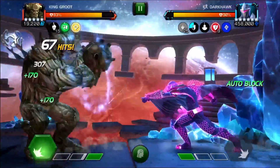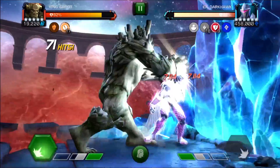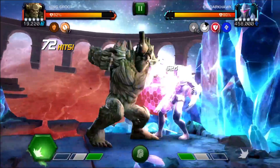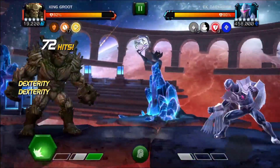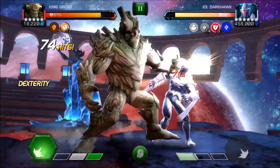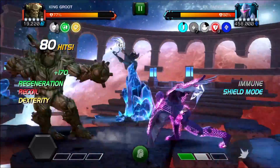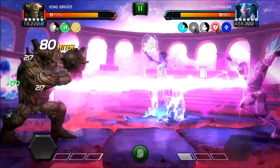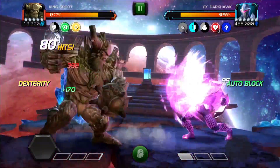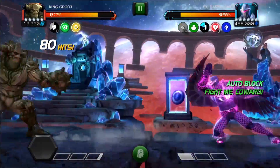He auto-blocks and when he auto-blocks we gain two more furies. With malice activating, we now have 25, plus two more from a synergy that gives extra furies. Now we bait his SP1 and then throw the SP2 — just look at the damage: 44,000, 344,000, and then 142,000. That is ridiculous — over 200k with a single SP2.